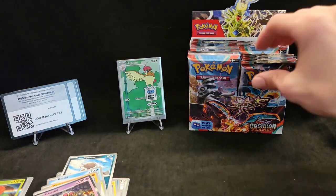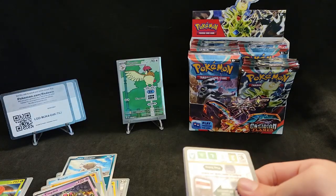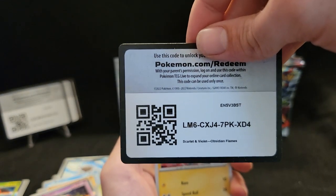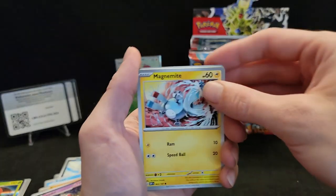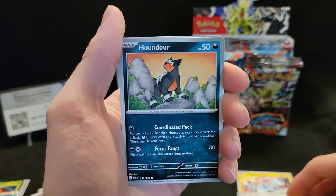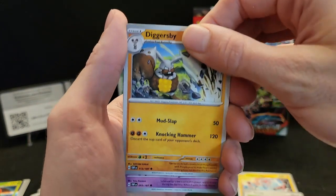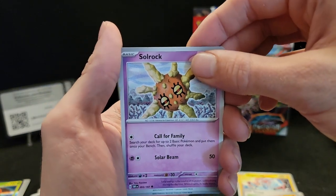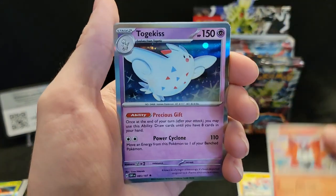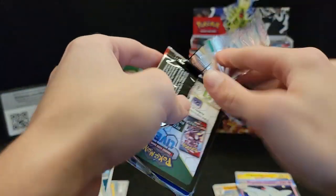All right, getting into this next pack. This is my third box that I've opened so there are still plenty of cards I've yet to get. If you're watching this, comment down below and let me know if there's something you've gotten that you really like. The card I really like — of course I love that Charizard — but the other card I've gotten is the full art Tyranitar Terra card. I love the art on that. We got an electric Terra and a Togekiss — nothing in that pack.